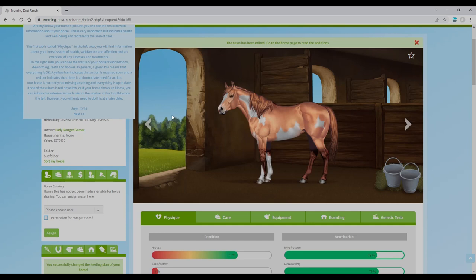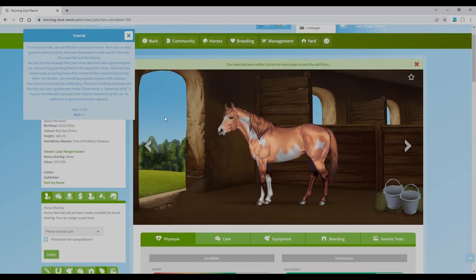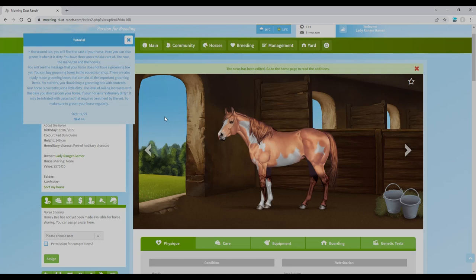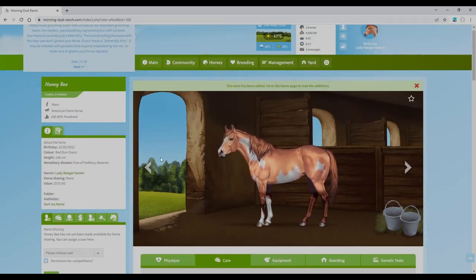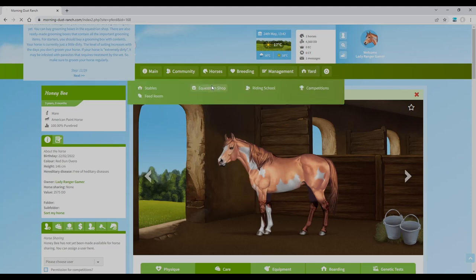It's like having real horses — I don't know if I can handle another responsibility! If one of those bars goes red or yellow, or your horse shows an illness, you can contact the veterinarian via the sidebar. In the second tab you'll find the care section — you can groom your horse when it's dirty. There are three areas: the coat, mane and tail, and the hooves. The horse doesn't have a grooming box yet, so I need to go buy one from the equestrian shop.